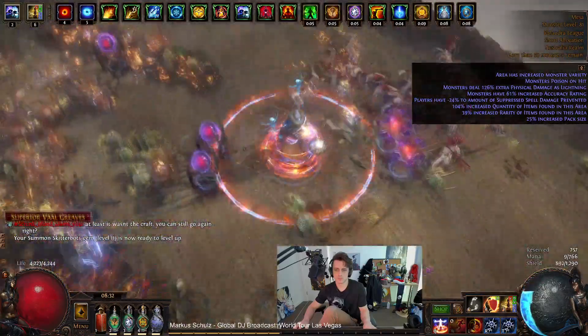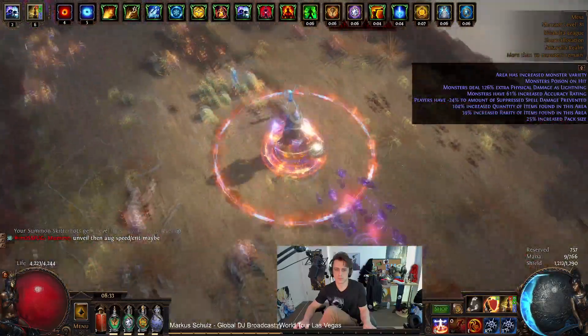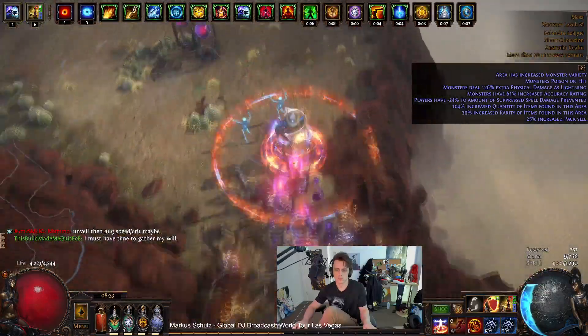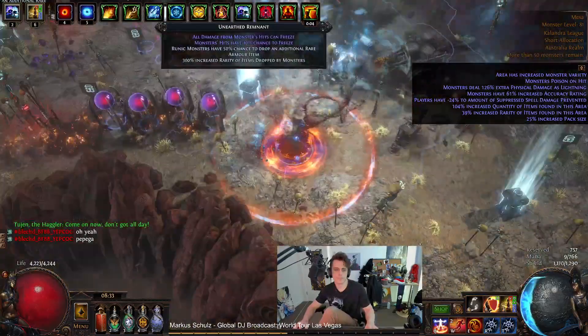As you can tell from the current mapping gameplay, you just place some totems and they target everything on screen for you. We've got six totems and you get lots of cast speed. With that combo you have some very powerful screen-clearing action.